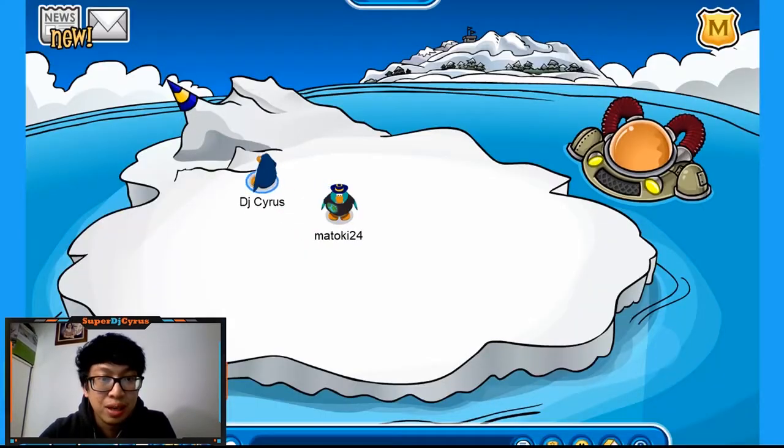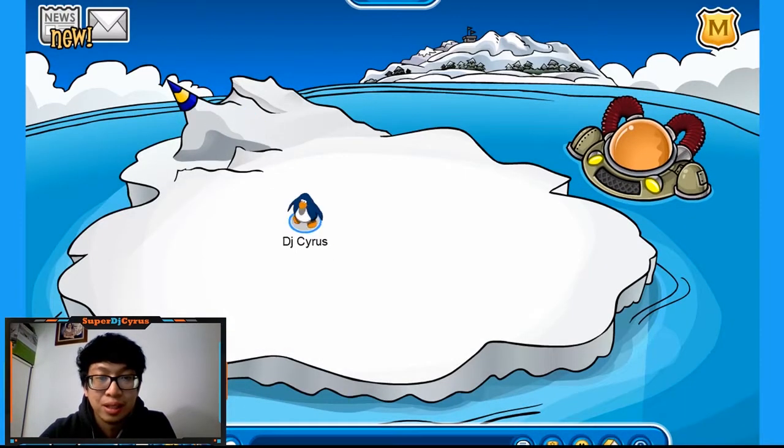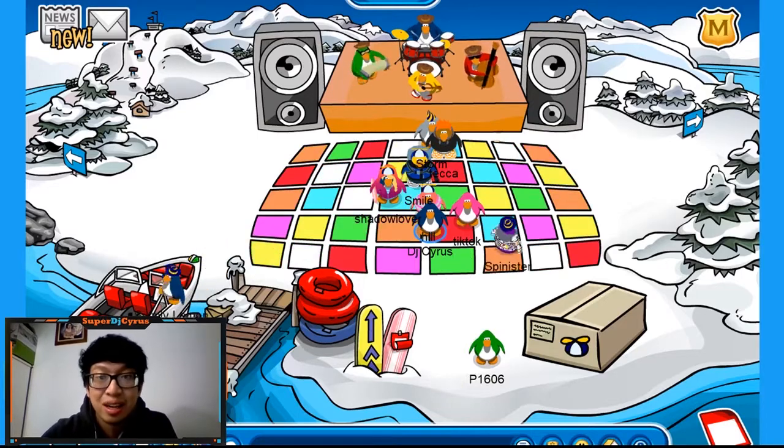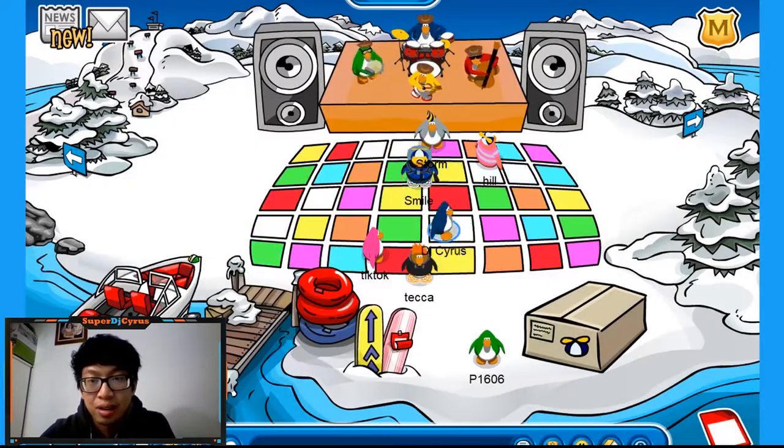If you want to get the secret pin, here it is — it's the secret beta tester pin. You want to pick that up; it's right at the iceberg. Another secret is if you go to the dock, you'll see the penguin band. They're just playing right here and you can pick up their autograph.